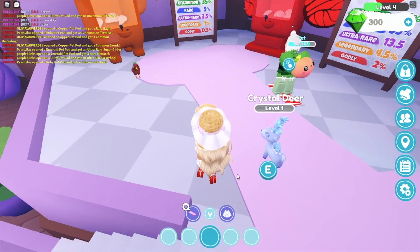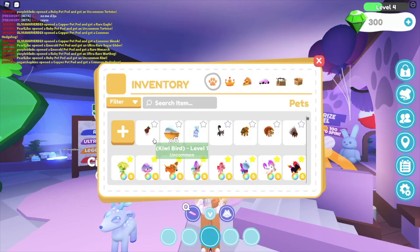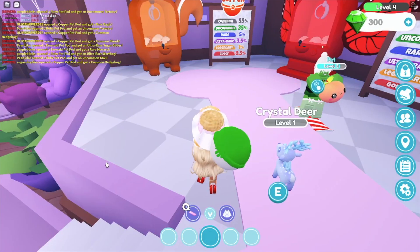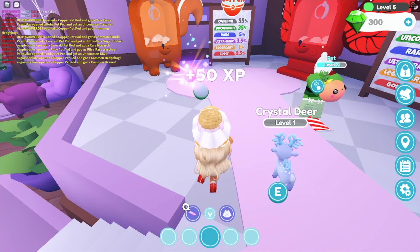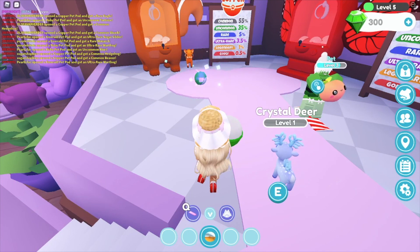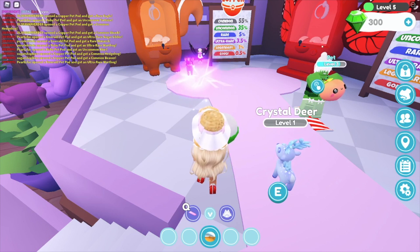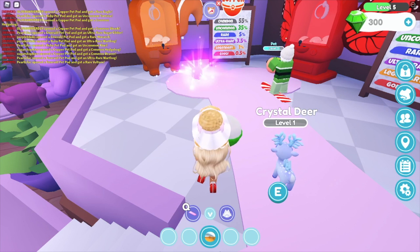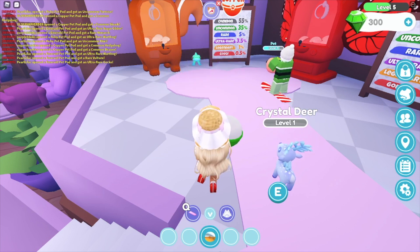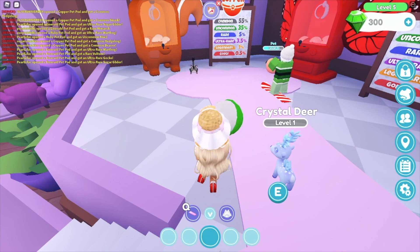That pet is so ugly - oh my god, wait - a kiwi bird! Okay, let's see what we get next: a warthog, cute. A vulture, cute I guess. Oh, a gecko - ultra rare gecko! And a sugar glider, another sugar glider.